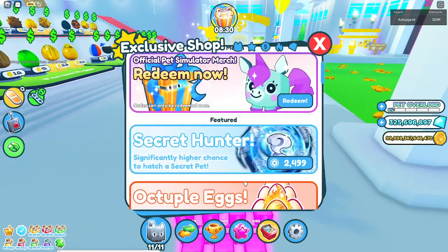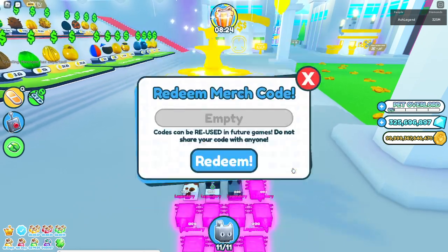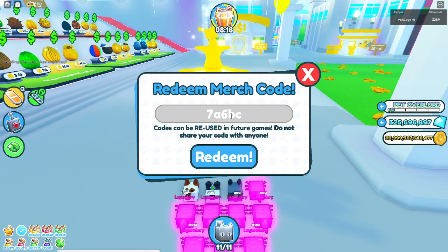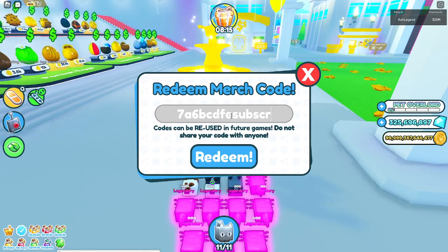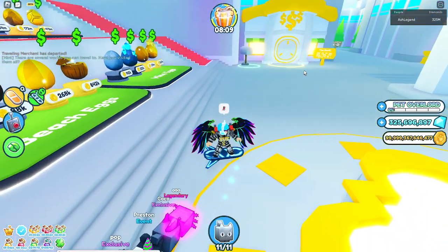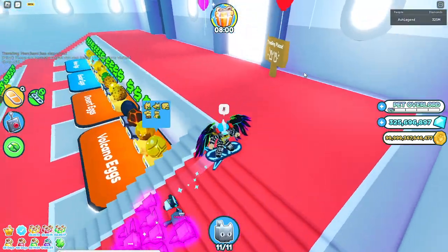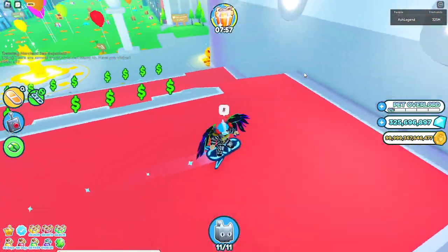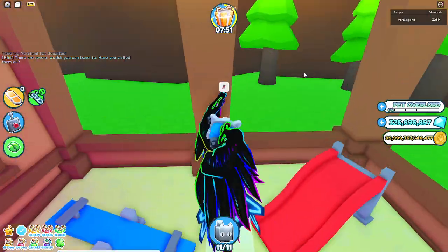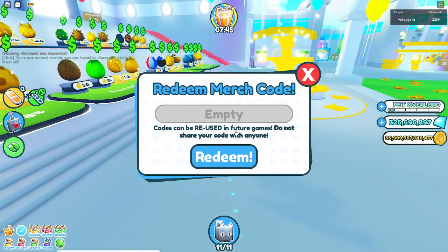Another way is to go to a store like Amazon, Target, or Walmart. You'll probably see some Pet Simulator X toys, and they come with a DLC code. You can redeem that code in-game. Keep in mind codes can only be redeemed once, so if you post the code on Twitter before using it, people can steal it — unless you've already claimed it. Also, these codes can actually be reused in future games, which is cool.